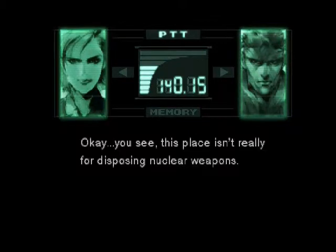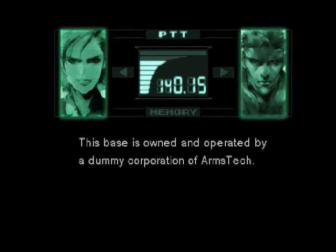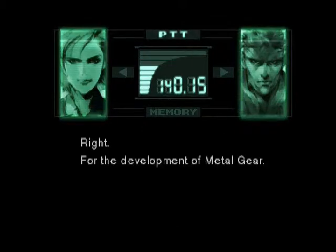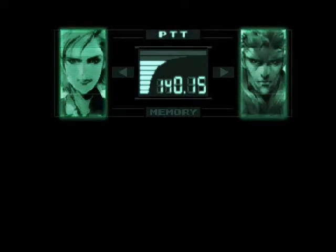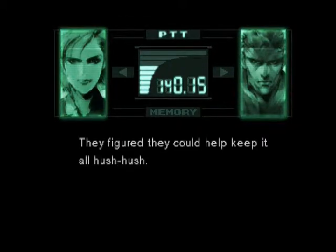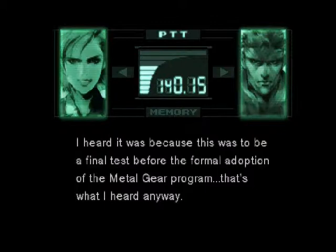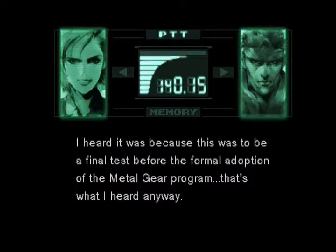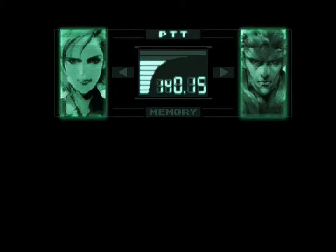This place isn't really for disposing nuclear weapons. This base is owned and operated by a dummy corporation of ArmsTech — it's a civilian base for the development of Metal Gear. Foxhound and the Next Generation Special Forces were called here for the test. I heard it was because this was to be a final test before the formal adoption of the Metal Gear program. I was captured with President Baker right after the revolt started. Do you know the person who designed Metal Gear? You mean Dr. Emmerich? Is he still alive? Probably.